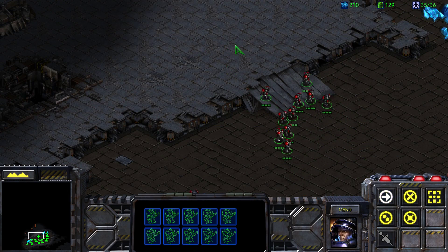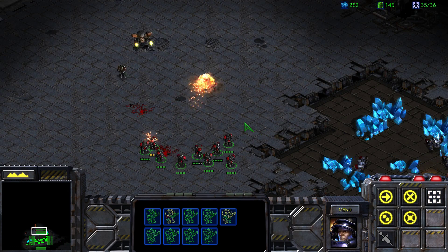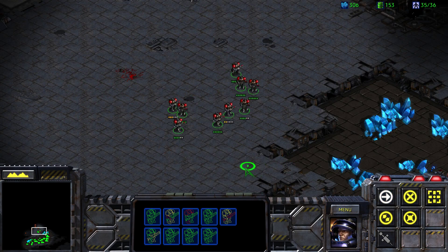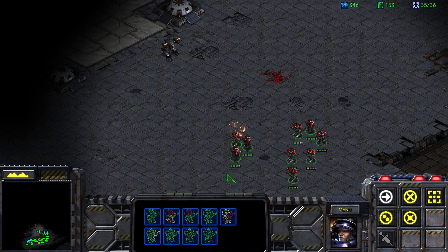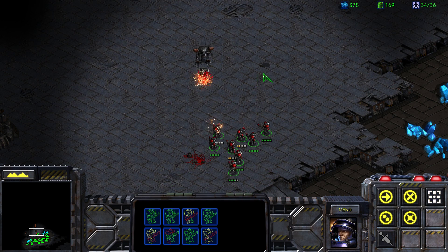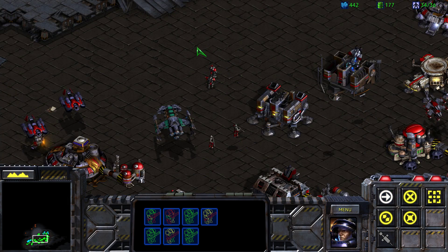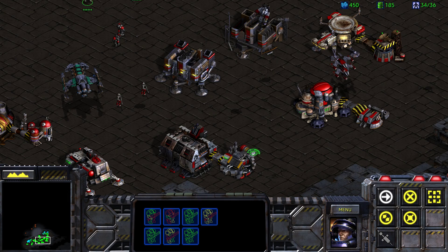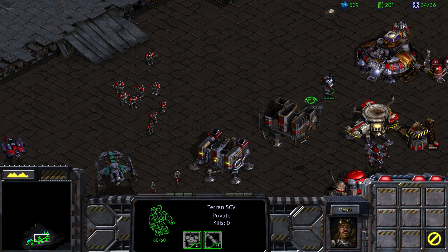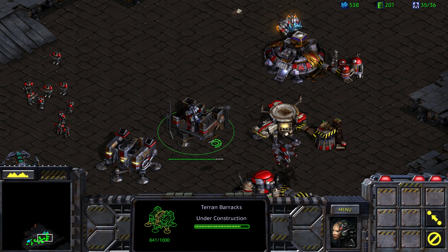I just want to do a bit of a mass marine attack up here and see what we can get. They do have a goliath, which is unfortunate. Let's go ahead and take out their goliaths. They've got another marine and another goliath — that is a lot of goliaths. We should probably get some of our own, and we require an armory for that. As soon as you're done building the second barracks, I want you to build me an armory.